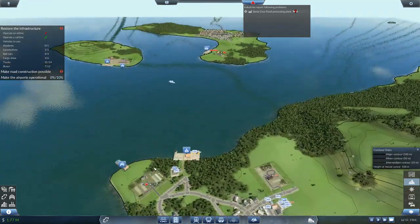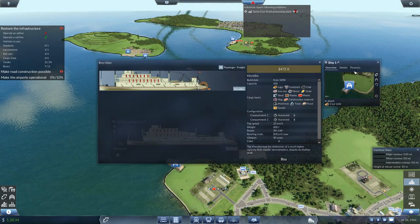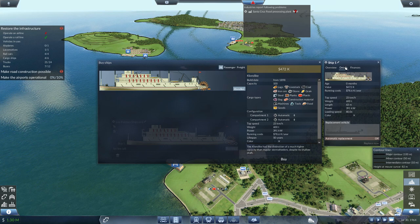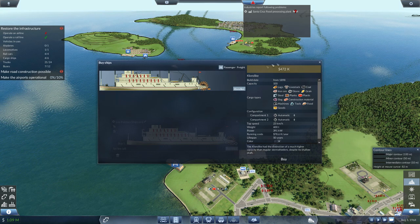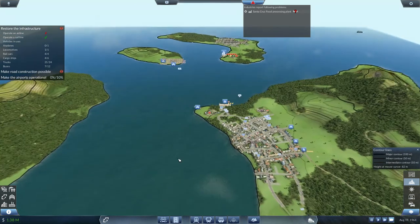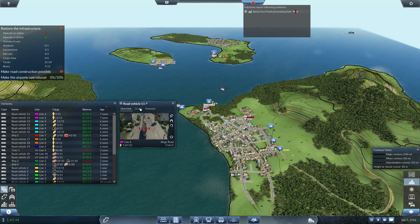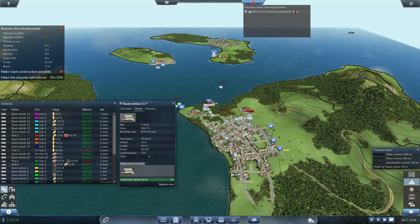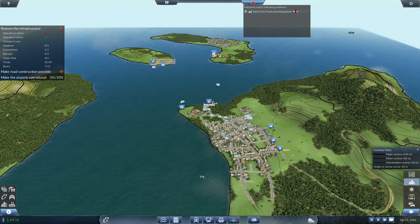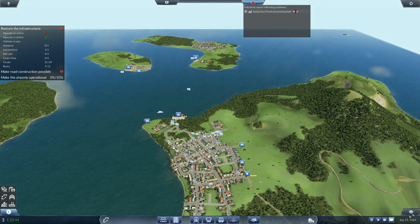As soon as it goes in — click on here, buy a ship, buy a new one. Set the line, close this, set the line and whack it back onto line two, which is what it was on. Let's have a look for any other vehicles getting a bit old — line six is, but if you click Details you can see the replacements are on. They should fix themselves shortly at seven and a half years old. We can close this, we don't need it anymore.